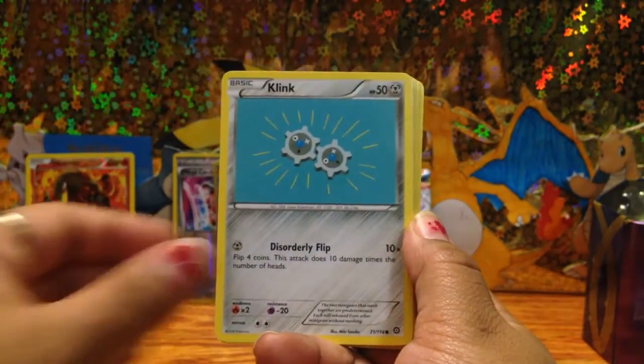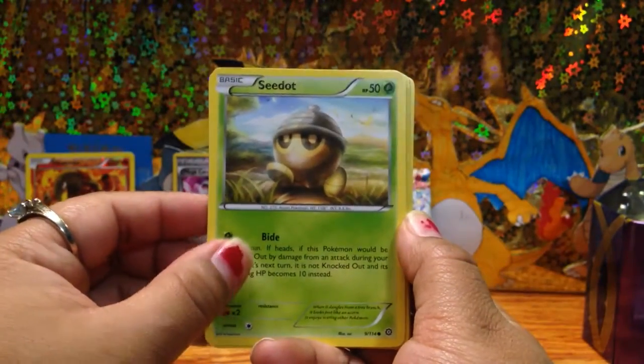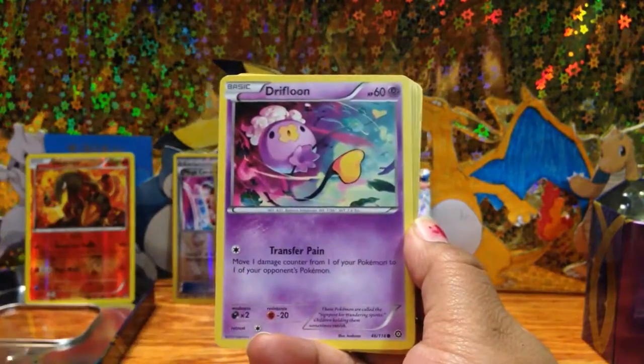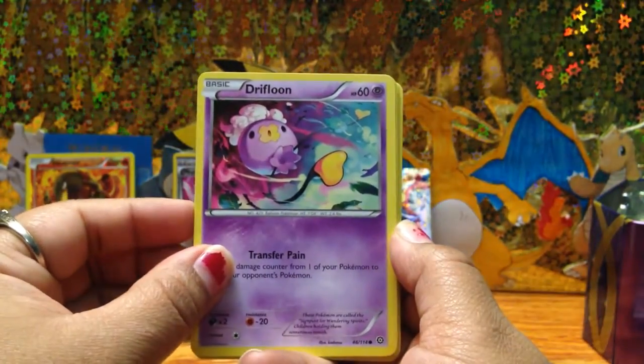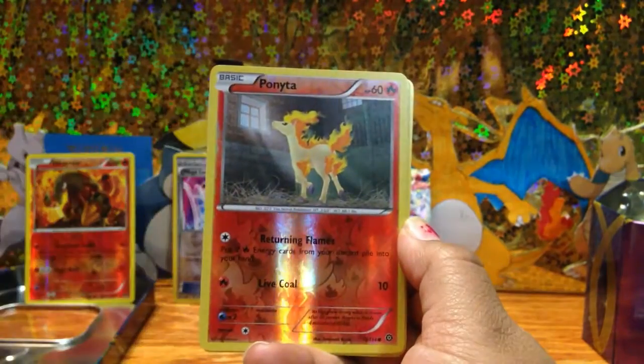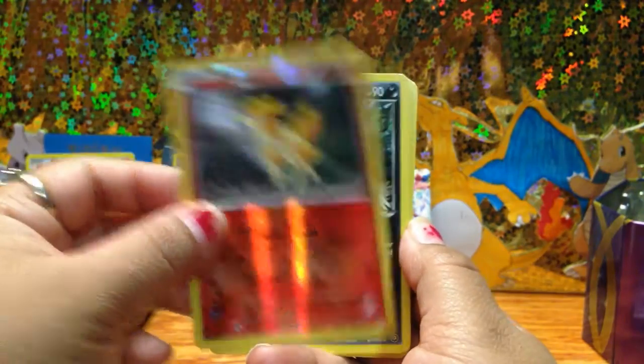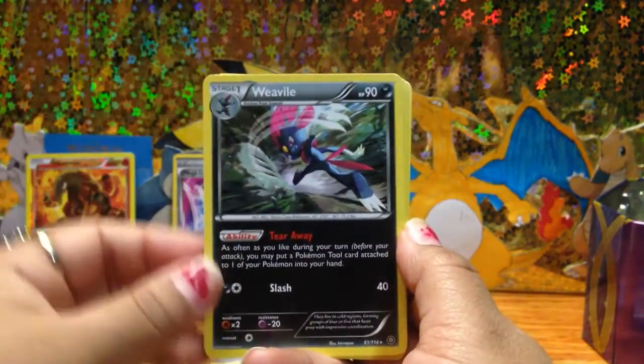We have a Marill, a Klang, a Doduo, a Ponyta, a Drifblim — I guess — and a Ponyta reverse! Let's go! I forgot to do the trick again.